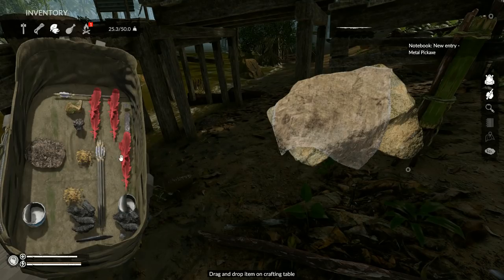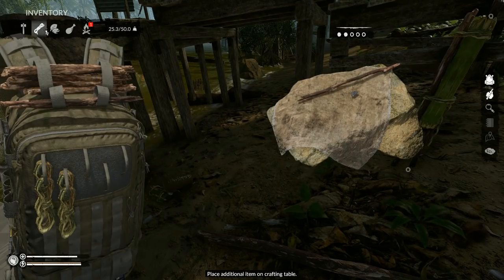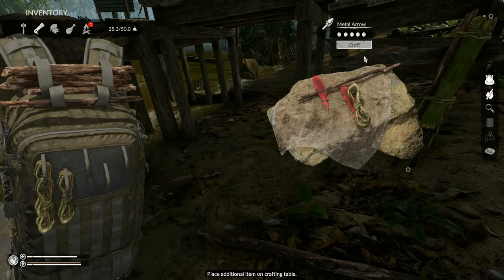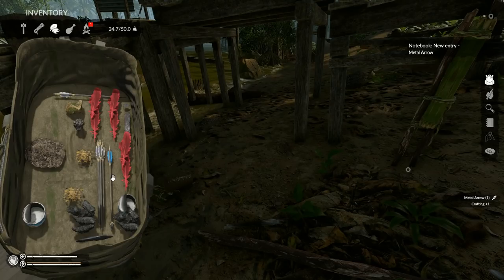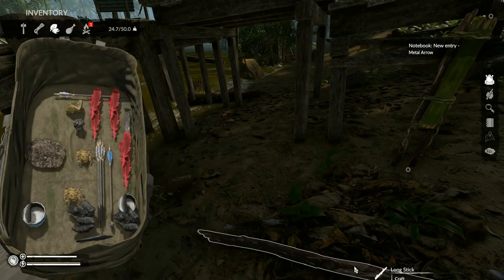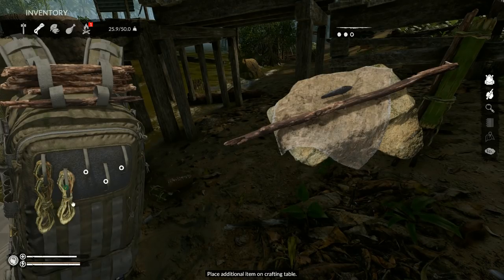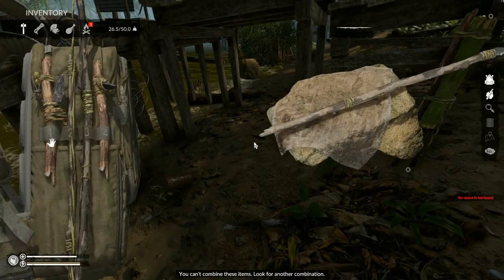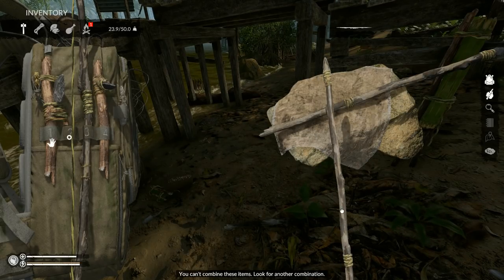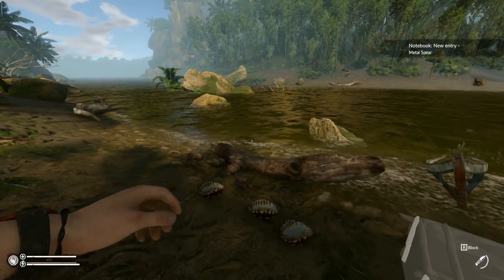Let's do arrows. Take one of these arrowheads, add a small stick, then feathers — normally that's all it is for a regular arrow — but there's one more slot: add a liana, and that's a metal arrow. It's quite a bit for an arrow, but it's blue! Now let's do a spear. With this weak spear and a rope, you've got yourself a metal spear — got to be the best spear in the game. Get rid of that stone spear and use the metal spear!